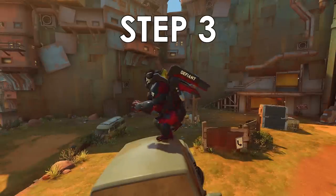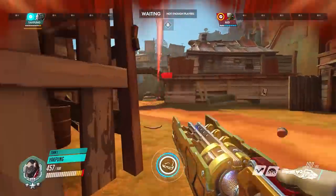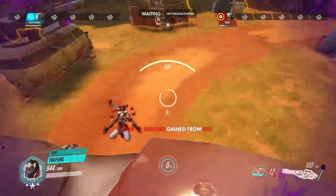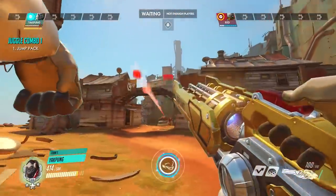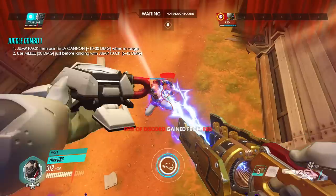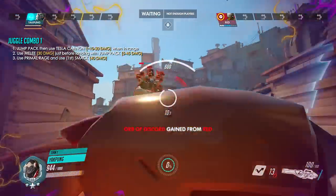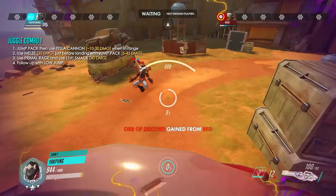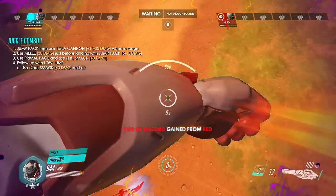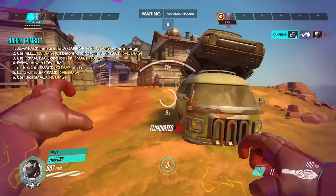Now on to step three: putting it all together — the combos, techs, and additional tips. When Winston transforms into Primal Rage, his leap cooldown is immediately reset. A very common juggle combo that usually kills a 200 HP target immediately is as follows — granted you aren't stunned by Brig or the enemy isn't sped up with Lucio Aura or Zen Transcendence. Jump onto an enemy, use your Tesla Cannon on them as soon as you get in range, and combo it with a melee when you land. This already does about 50 to 90 damage with the basic attack, plus melee, plus jump pack landing damage. Then transform to Primal Rage and use your first smack. Follow up with a low jump, make sure you look downwards, and use your second smack in mid-air around halfway through your jump. Then land in front of them and use your third smack. If they're not dead yet or they receive some healing, rinse and repeat.